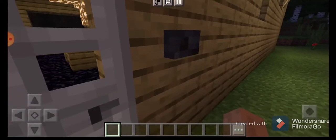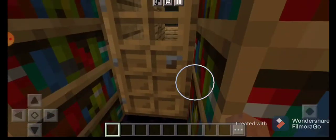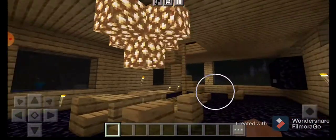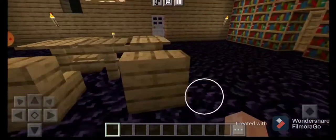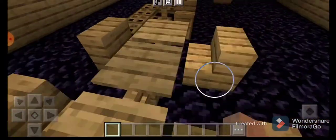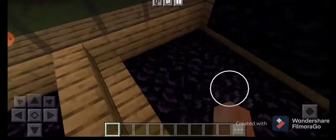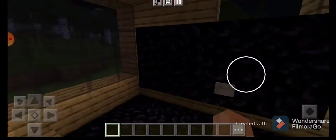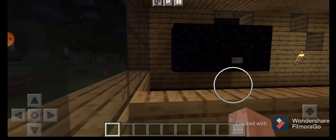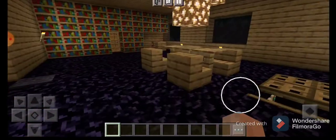Let's go inside of my house. So first, here is a chandelier, and here are some tables and chairs. And here is a sofa or couch, and this is the television.